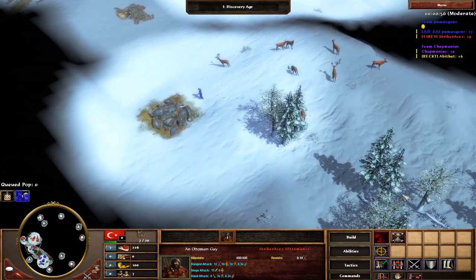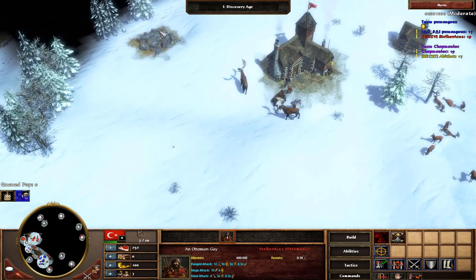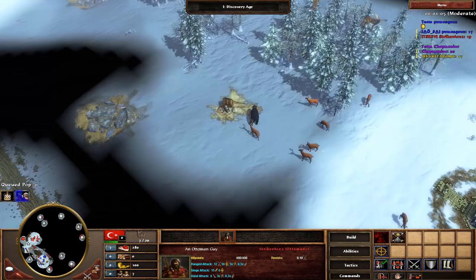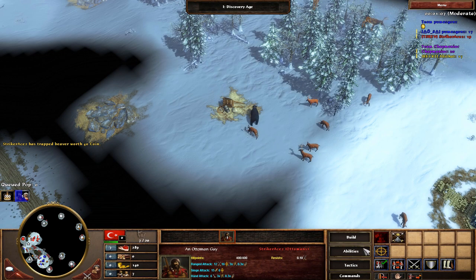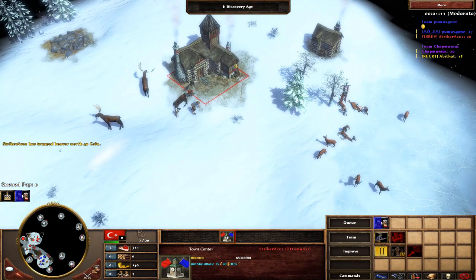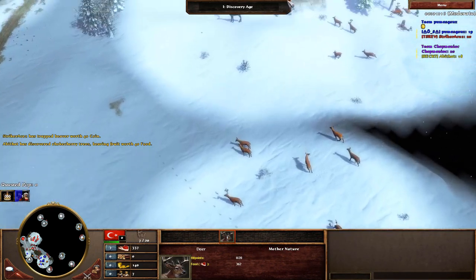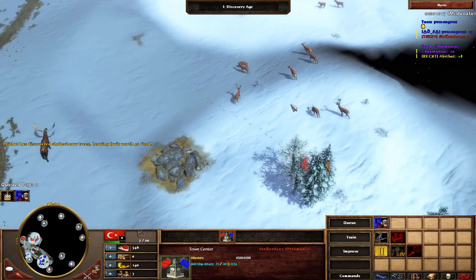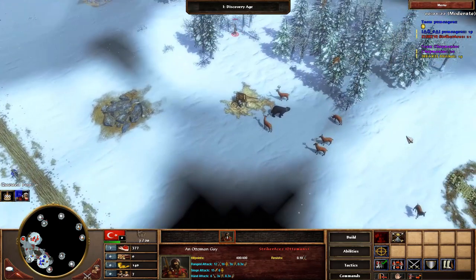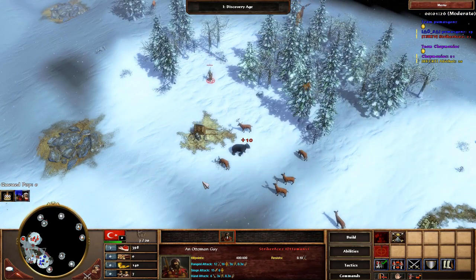We're going to go for Fast Fortress. I actually didn't have a request for Ottomans — I was doing some video and I remembered I've never done an Ottoman Fast Fortress before, so let's do that now. Just like the Portuguese Fast Fortress, if you guys saw that video, that's definitely going to go up. Let's toss out the Billy out here and hopefully we can get a good treasure.